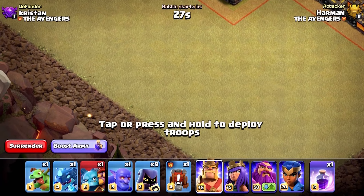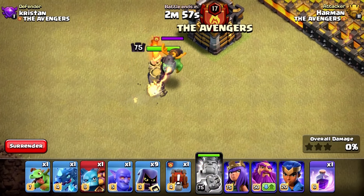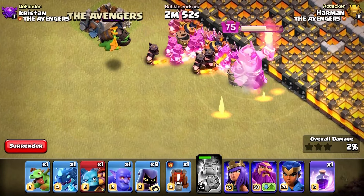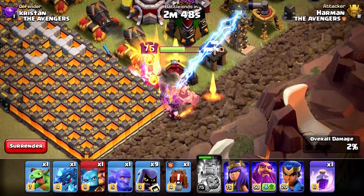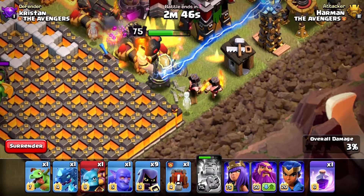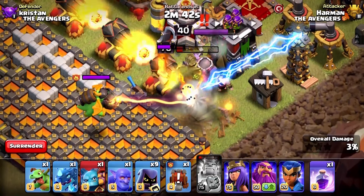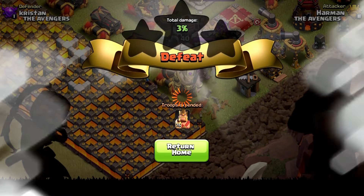Let's see the skin in action. The animation is awesome — let's activate the ability. As you can see, the barbarians also have that awesome look. The effect on the King's ability is also awesome. I really like this skin; I'd say this is my favorite skin so far.